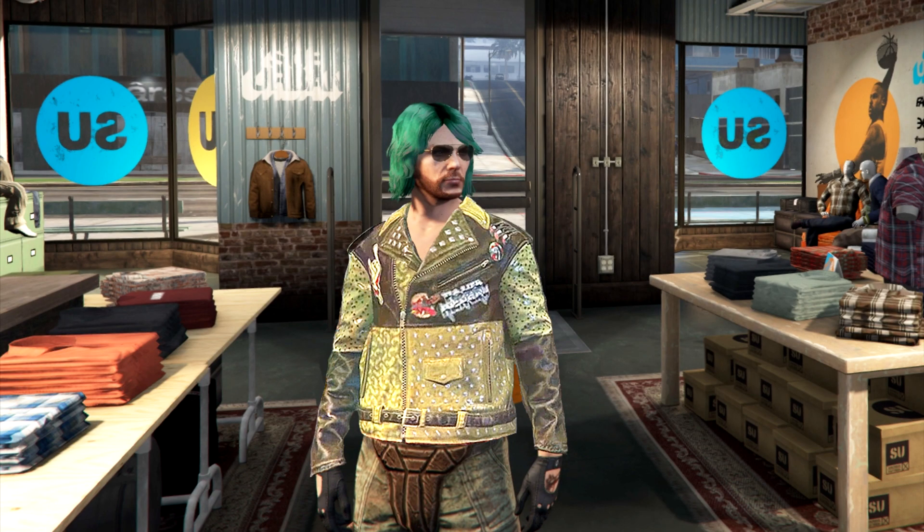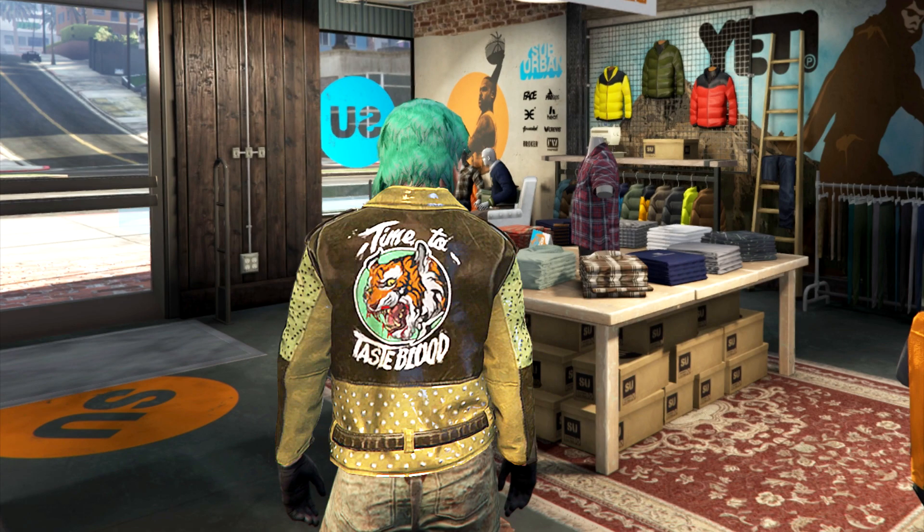All you have to do now is just save the outfit, and you can freely customize it to have whatever outfit you want and use it in the future. I really like the tiger picture behind the jacket that says 'time to taste blood.'